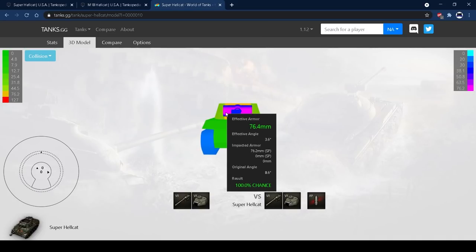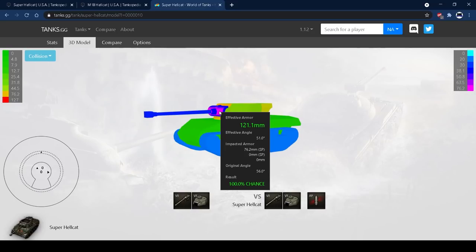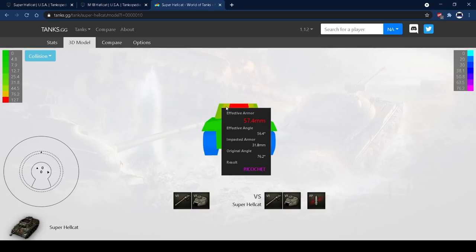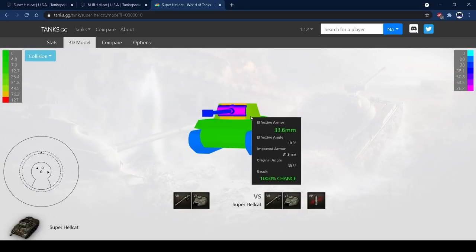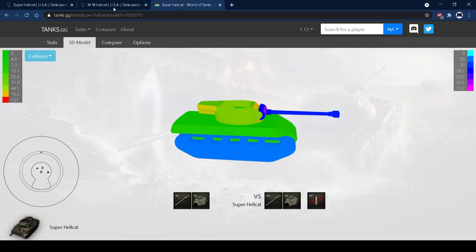The one thing to be aware of is the gun mantlet, which is spaced armor. If you're firing Hesh or similar with around 210 pen, you might expect to pen the turret every time — but the mantlet will just absorb it and you'll splash for about 200 rather than the 500 you're expecting. So try to avoid shooting the mantlet with HE and aim for the bodywork instead. This tank has no armor — don't play it like it does. You want to be that super-sneaky TD.